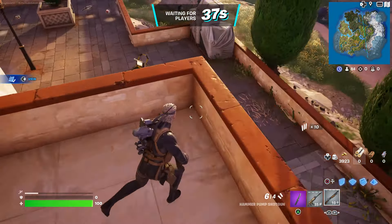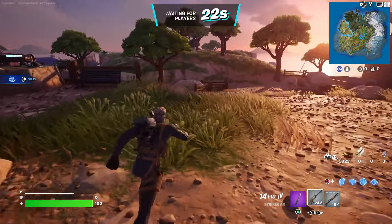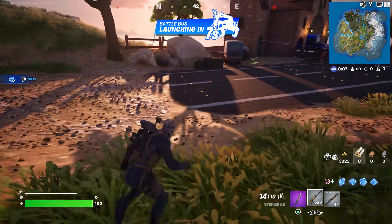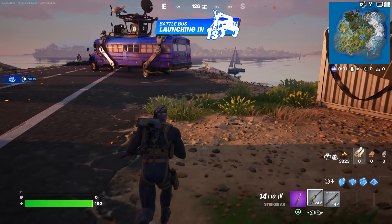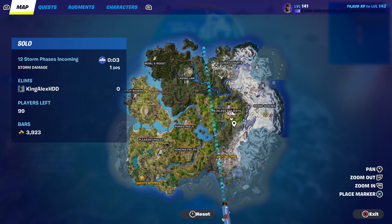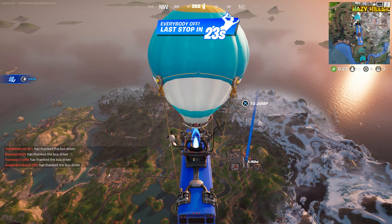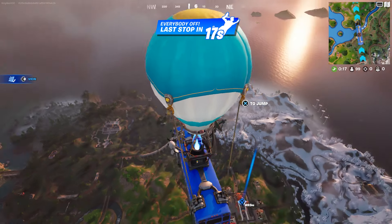At this moment you're going to spawn by the battle bus. Once you spawn by the battle bus, press down on the D-pad to thank the bus driver — that's all you have to do. Then we are going to go to Reckless Railway. I'm going to put our waypoint right there and we're going to jump out of the battle bus.